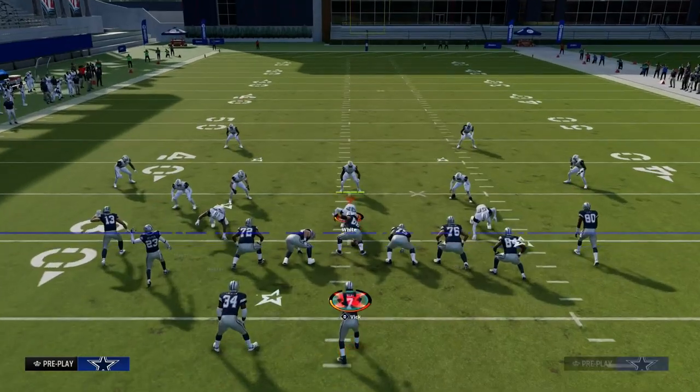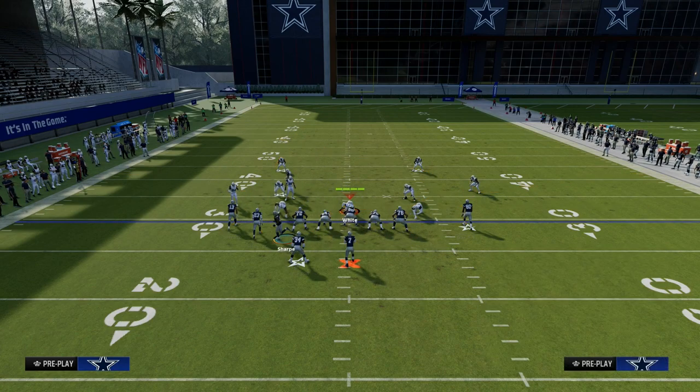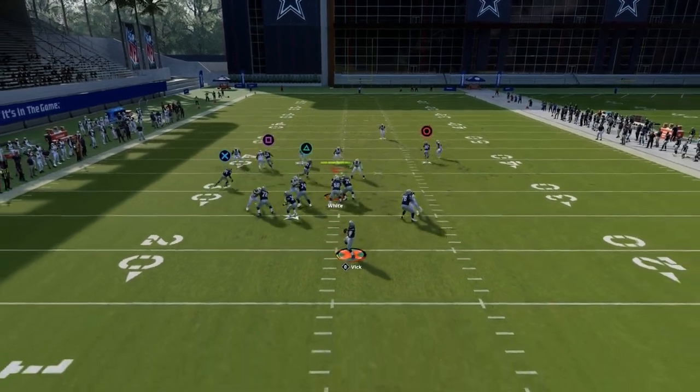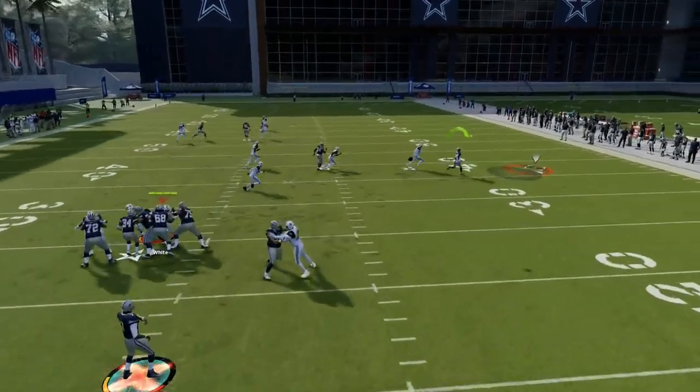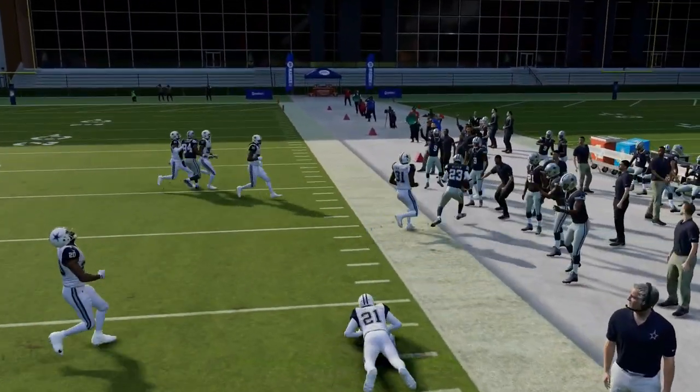A way you can create this while also blocking a running back would be to use your tight end in motion — put your tight end on a slant and snap the ball right before he sets his feet. As you can see, now we get that route follow concept, and it is super effective against man coverage.